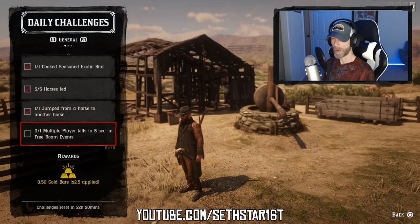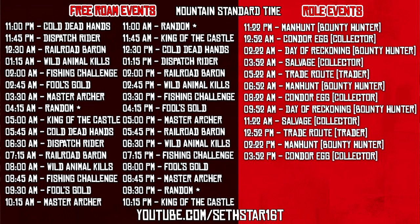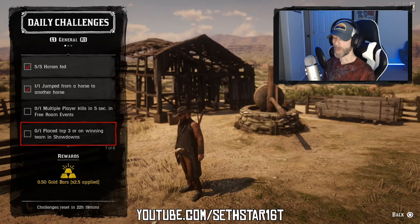Number 5: Multiple player kills in 5 seconds in free roam events. Check the free roam event schedule for some PvP matches and get two kills within five seconds of each other.